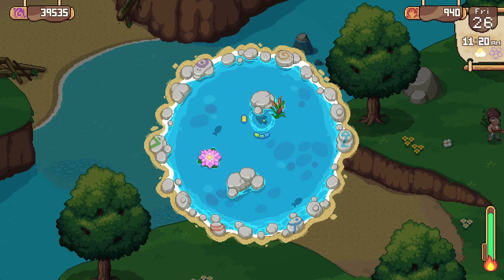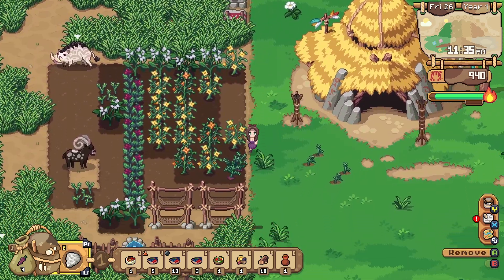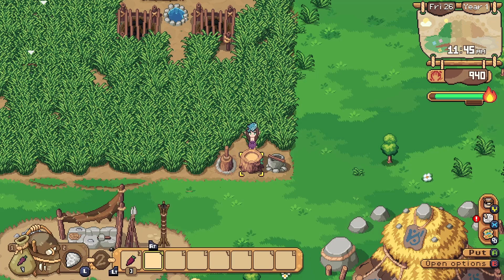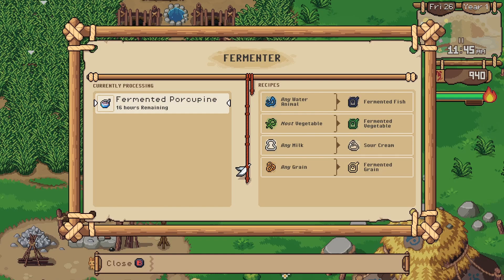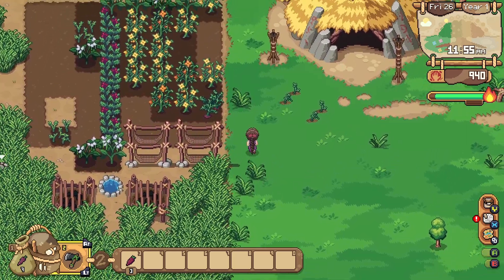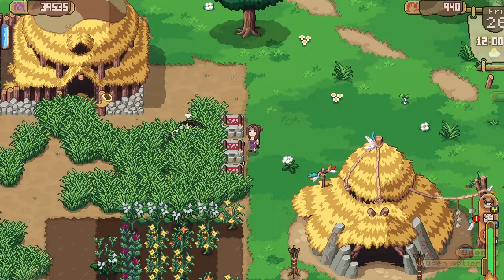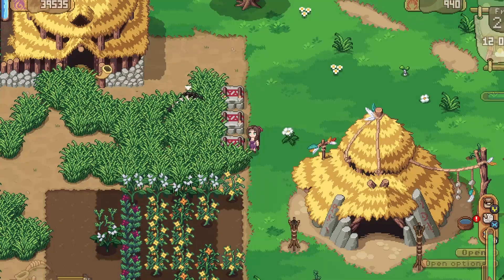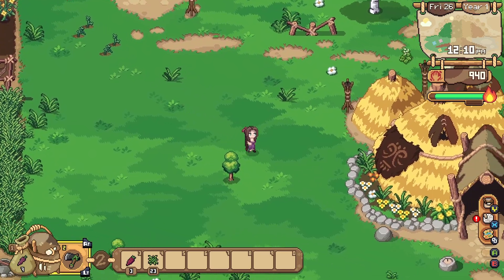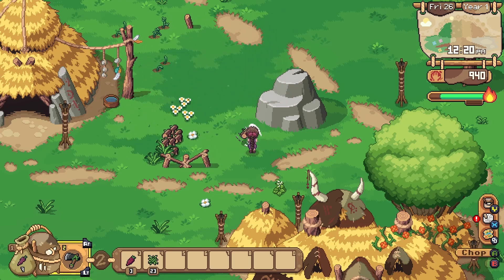We should be able to complete the monkey totem before the end of spring — I would really love to see that happen. Here is our fish — 16 hours, so almost a full day. That one's going to be a little time consuming. We are back on the case of trees and grabbing fiber. We should have more than enough stone just from all of our mine diving. Okay, good — we have quite a bit of wood here, so we should be able to order our little animal shed.